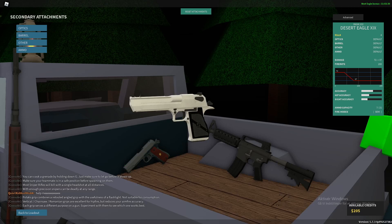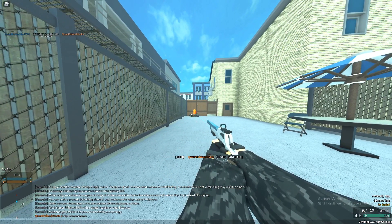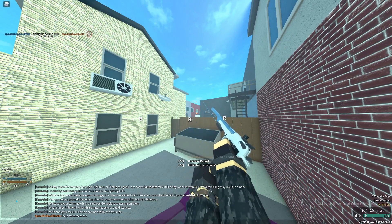And at last, we have the Deagle XIX. This thing hits incredibly hard — it can one-shot to the torso at up to about 40 studs, and one-shot headshot at up to about 70 studs. And if you use the extended barrel or the police barrel on it, those ranges will be a lot better.